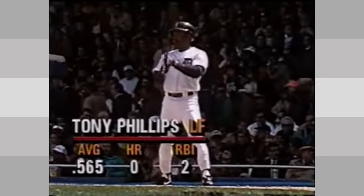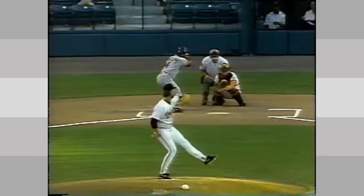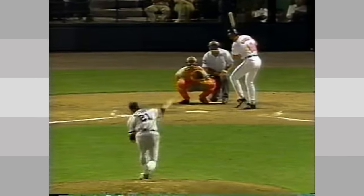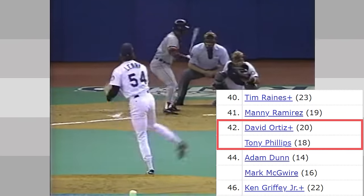He hit free agency at age 31, where he signed with the Detroit Tigers. In Motor City is where he would begin to develop more offensively. Tony Phillips often worked well in the leadoff spot, where he used his great eye and fantastic plate discipline. His super utility seasons were mostly from 1990 to 1992, and in that time he had a 114 OPS plus and walked more than he struck out for a .375 on-base percentage. After 1992, he left the super utility role in favor of a more predominantly outfield position. His solid glove allowed him to play until he was 40, and he ended his career with 50.9 WAR, tied with Hall of Famer David Ortiz for 42nd place in career walks.